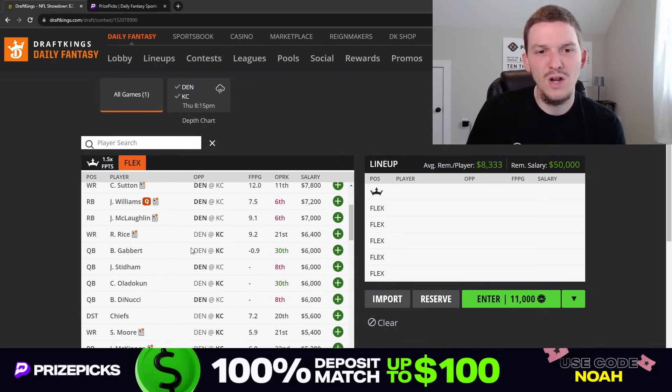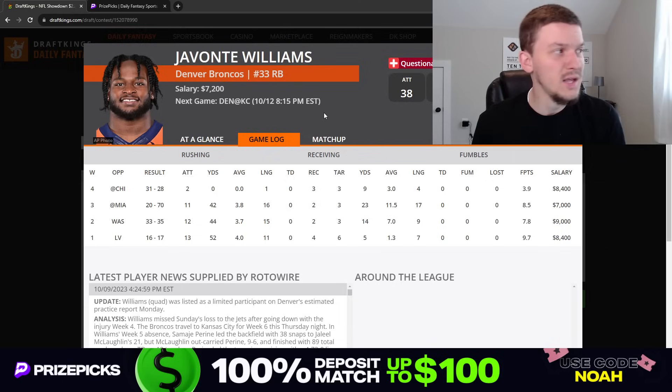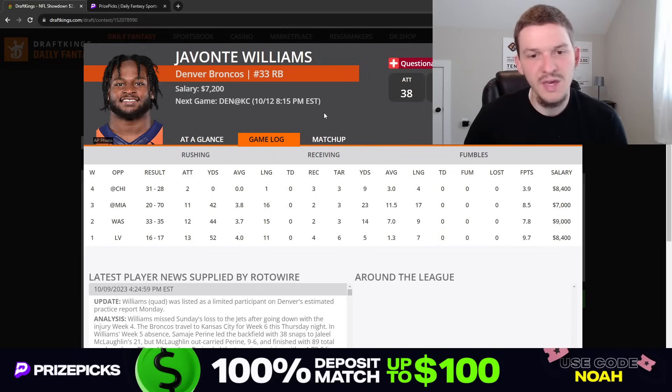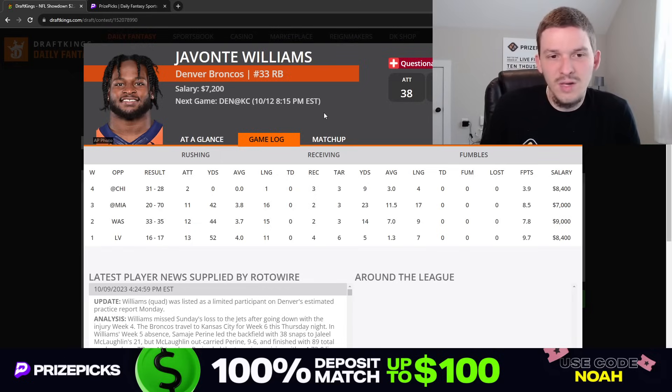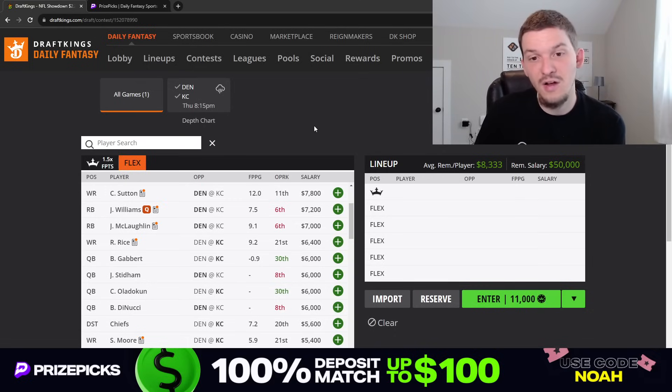We also saw a good amount of opportunity for Samaje Perine — he played 60% of snaps last week without Javonte and got 10 touches. I'd have a lot of interest in Perine at $5K if Javonte were out again, but if Javonte returns, I have pretty much no interest. It's a wait-and-see situation for Denver's RBs. If Javonte does play, at $7,200 he's an interesting option — he'd project to see like 10 to 12 carries and three or four targets. The Broncos have been running basically a three-man committee at running back. Javonte would be my favorite of the Denver backs if I had to choose one, though I don't love any of them on this slate.